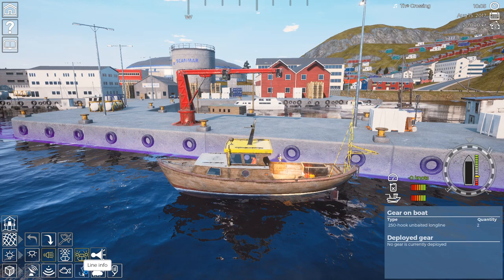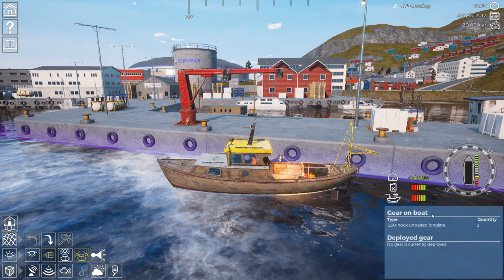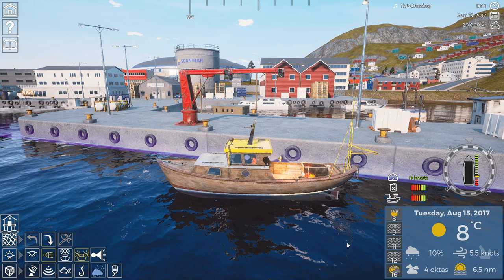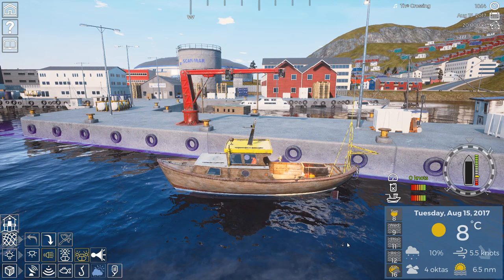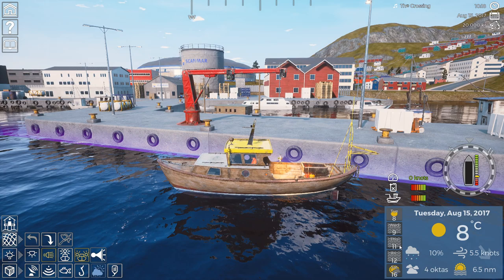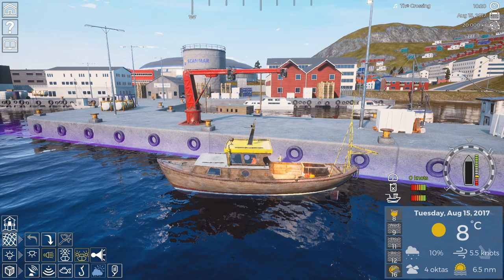Next is the line info, which is very important especially for Switch users — it shows how many lines you have, how many are deployed, and crucially how long those lines have been deployed. The weather forecast is also here. Weather doesn't affect much in the game aside from wave size. If you have a very wavy day and you're planning to collect crab pots on the big crabbing boat, you'll have a nightmare — the boat drifts and blows in the wind, and you have to do 50 crab pots on that big boat. So if you see it'll be really windy for the next couple of days, you might want to wait before going out.